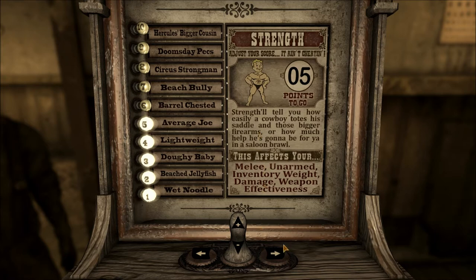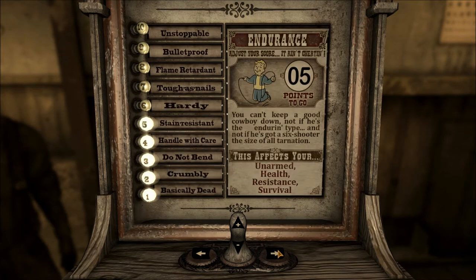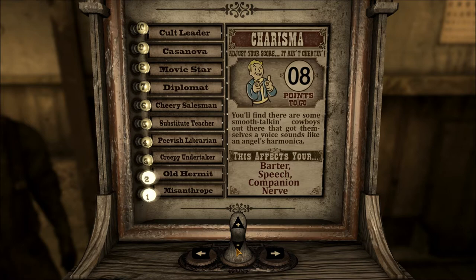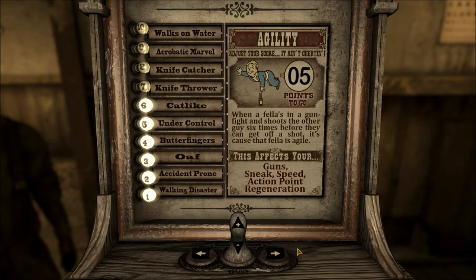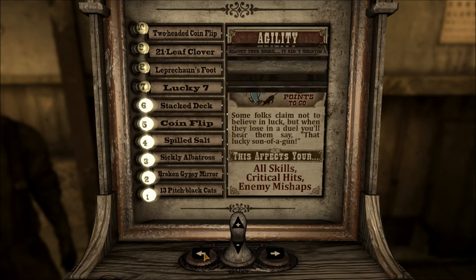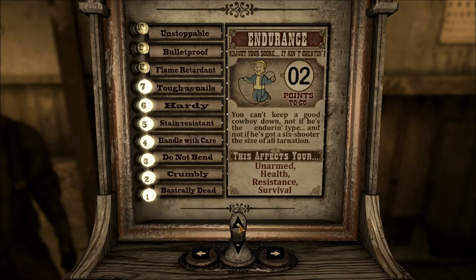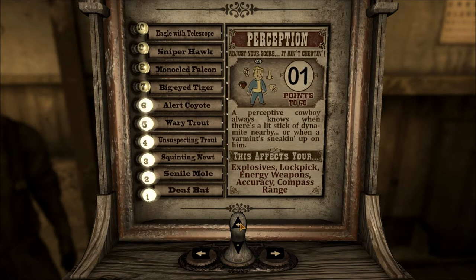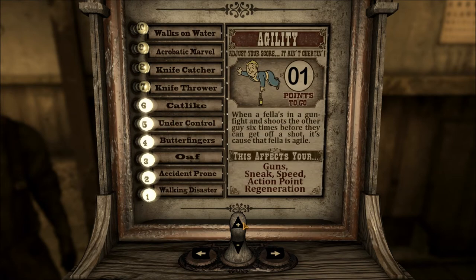We're going to start off with 5 Strength — with energy weapons you don't need too much more. Take Charisma down to 2; 2 or 1 is pretty good. Intelligence I'm going to put at 7 or 9. Agility at 6, Luck the same. Endurance you want at least 7 for the implants later on. Perception maybe 6, and put the last point in Agility.